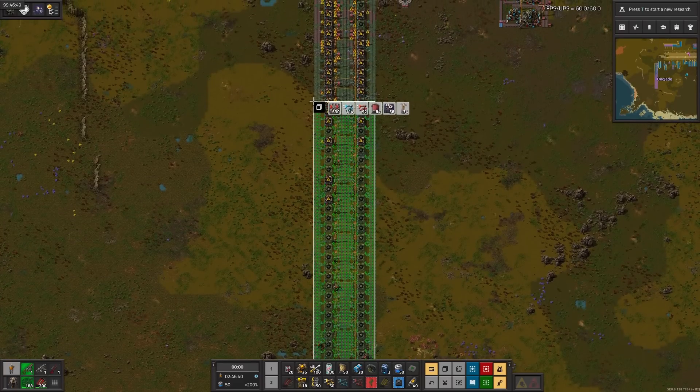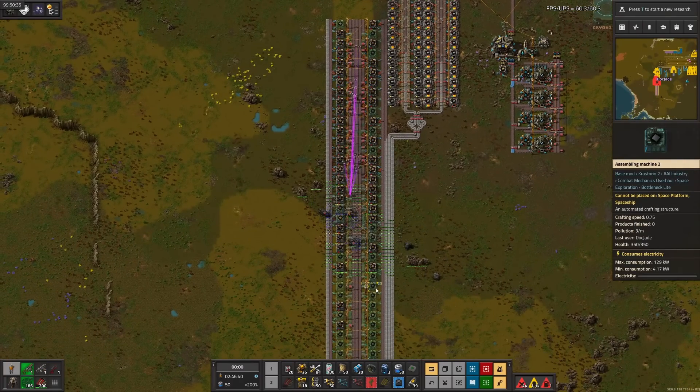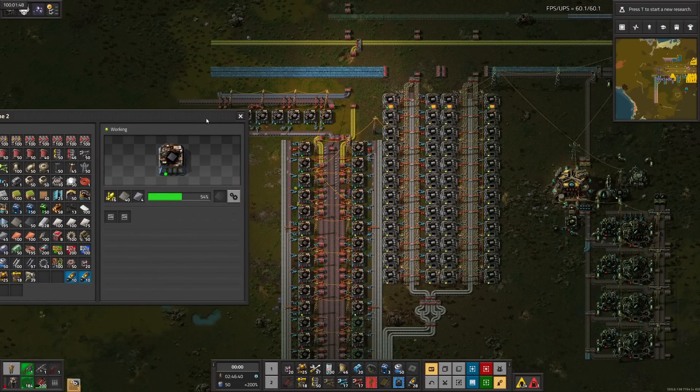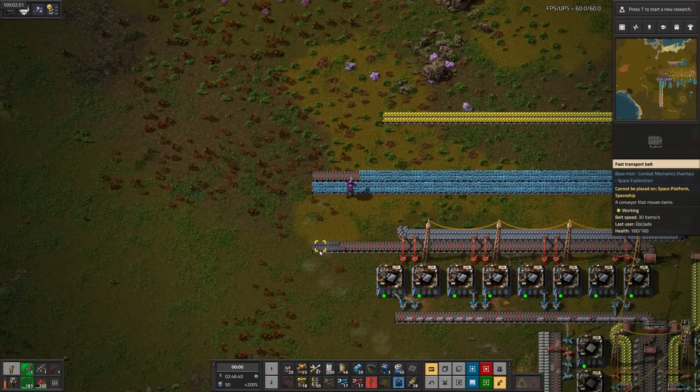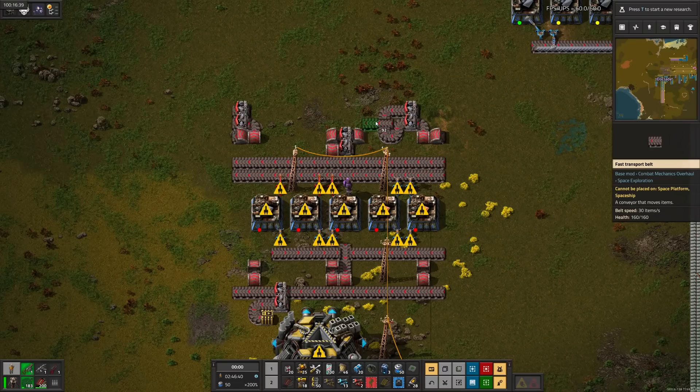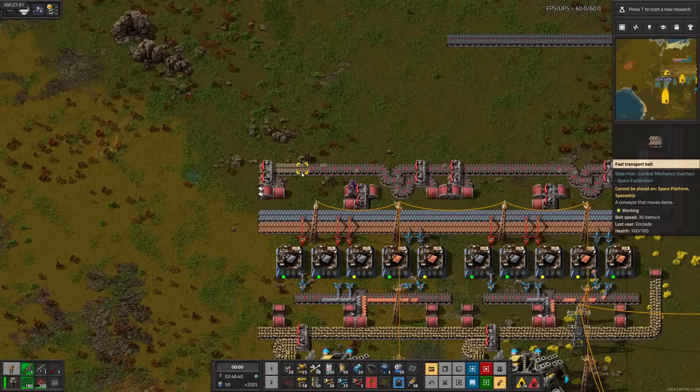This may or may not be overkill. A few missing belts, sulfur, and steel later — that's heat shielding. Finally, moving on to the next ingredient, we need low density structure for the scaffolding as well. After managing to actually stay focused for 20 minutes, there you go.